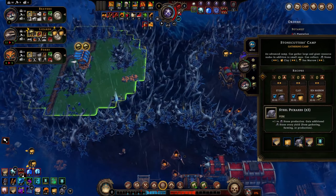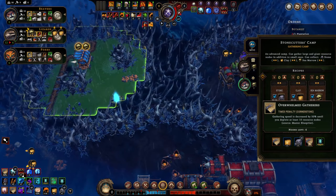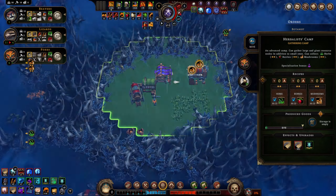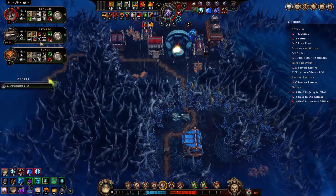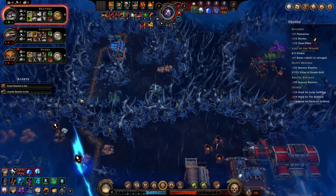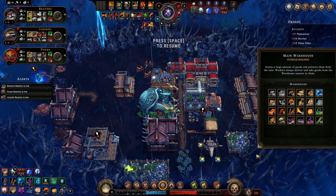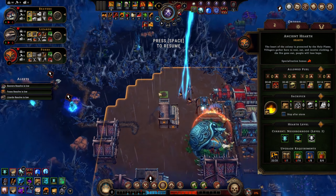Master blueprint, overwhelmed gatherers. Nodes left: six. Let's put a couple foxes in here to gather mushrooms. Beaver resolve is low. I'm going to favor them - but now we're going to have a problem with the lizards as well. So this is a very temporary measure. Foxes are now unhappy. We'll do this and burn some fuel - we have 75 oil. Actually let's remove another woodcutter since it's close.